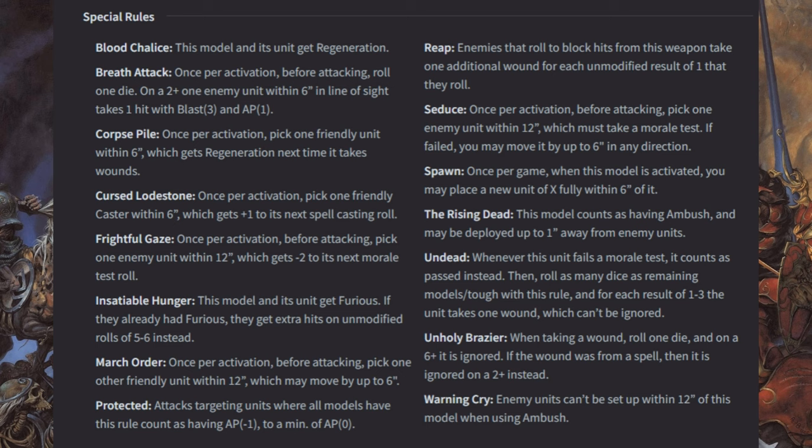Frightful Gaze: once per activation, before attacking, pick one enemy unit within 12 which gets -2 to its next morale test. Insatiable Hunger: this model and its unit get Furious; if it already had Furious, it gets extra hits on unmodified rolls of 5–6 instead. March Order: once per activation, before attacking, pick one other friendly unit within 12 inches which may move up to 6 inches. Protected: attacks targeting units where all models have this rule count as having AP minus one, to a minimum of AP zero.